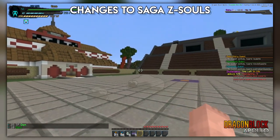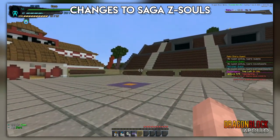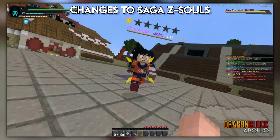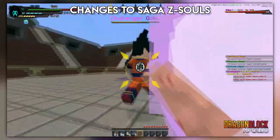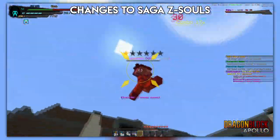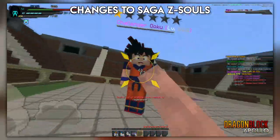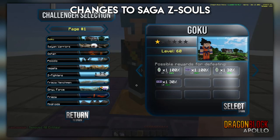Saga Z souls — the ones you can trade at spawn with Goku — have been changed. First, we gave them a name change: instead of calling them Namek, Cell, and Babidi Z souls, they will now be called Tier 1, Tier 2, and Tier 3 Z souls. There's no fundamental change — you can still trade them in and it'll give 10 XP to whatever race you choose.